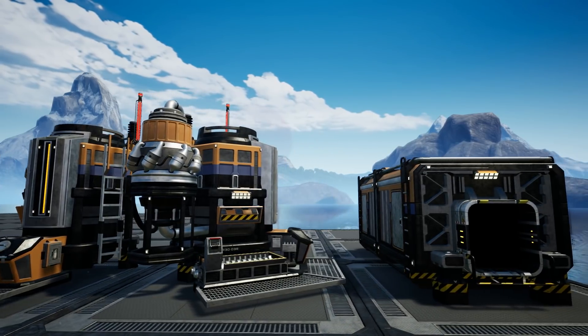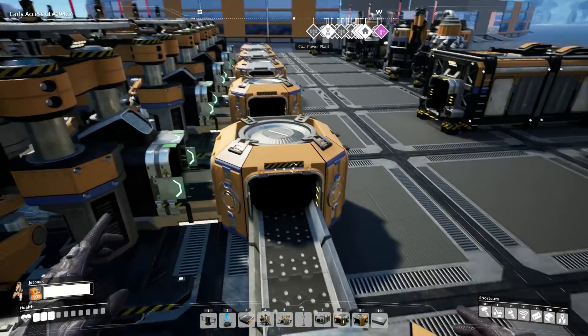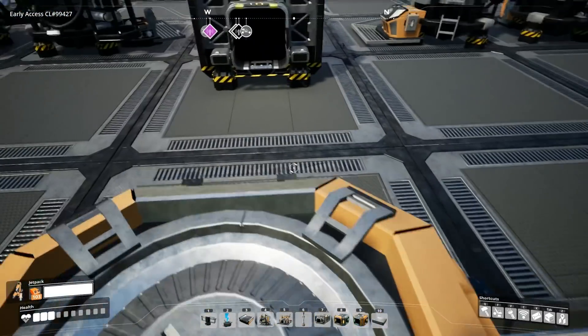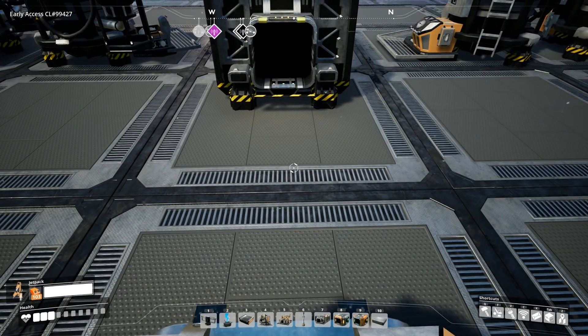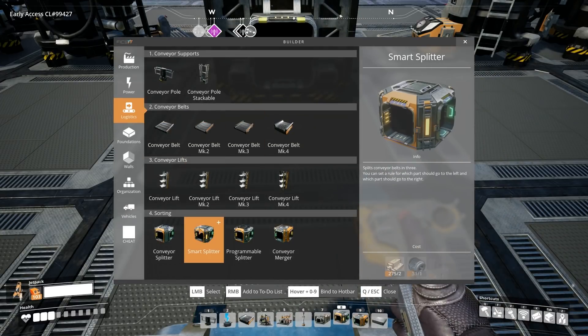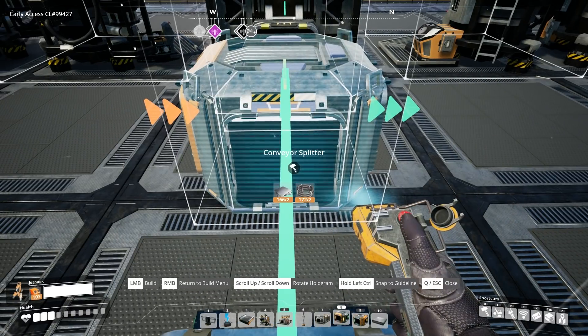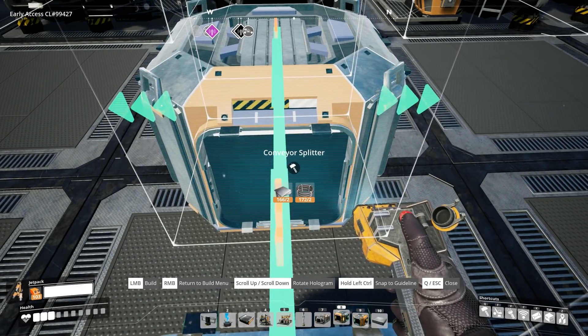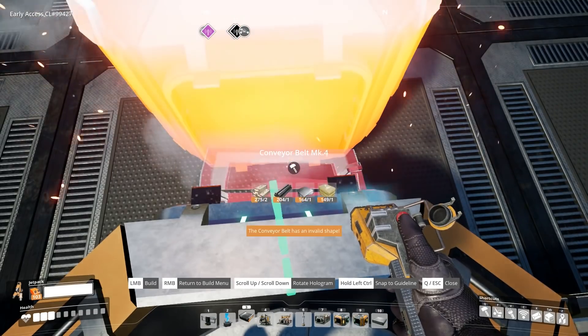It's super important to merge all of the biofuel or biomass conveyors together before splitting them into the containers, because if it's not first merged you may find a lot of the biofuel is distributed to one side of the containers, such as the one closest to the side of the wood or the leaf constructors.